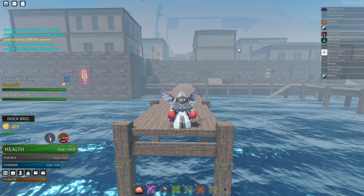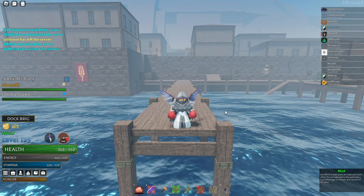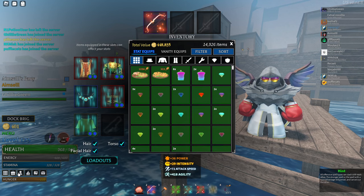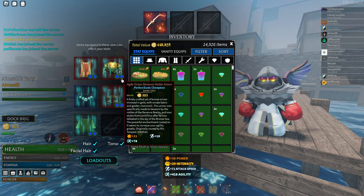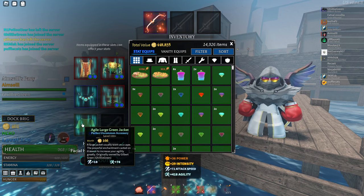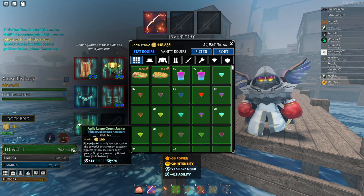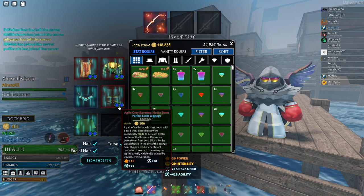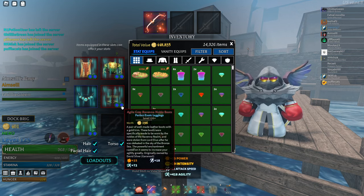This build is essentially the maximum agility build you can get. Before I show you what it can do, here's the setup: you need the Cape of Ravenna Loyalty, Ravenna Noble Armor, Ravenna Noble Boots, a fair agility amulet, and a large green jacket or large cloak. You need the Agile enchant on all of these.